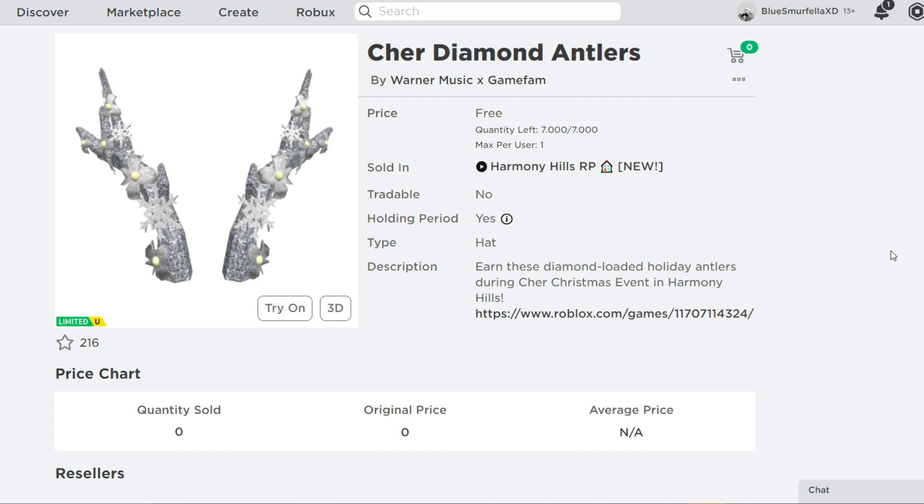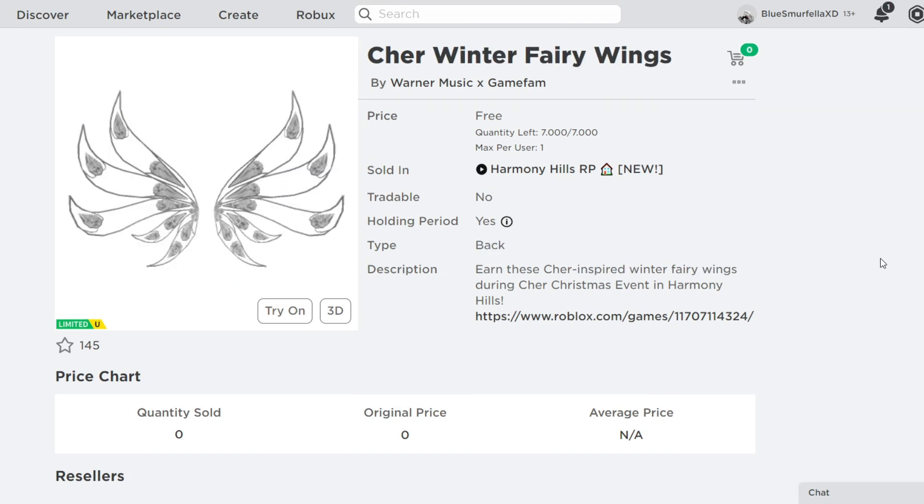Let's check out the first item, which is the Cher Winter Crown. There are 7,000 available of these items releasing with the Cher Christmas event in Harmony Hills. There's also going to be 7,000 of the Cher Diamond Antlers available.